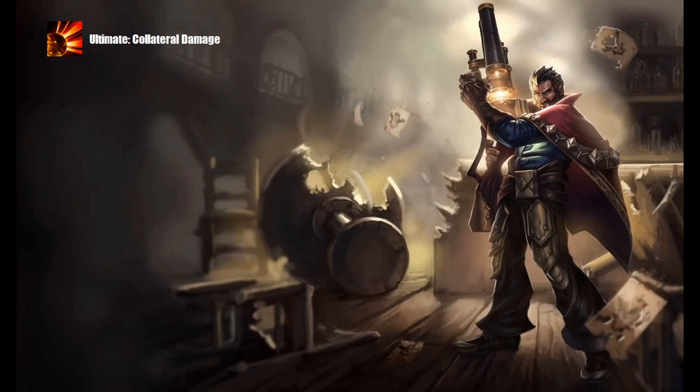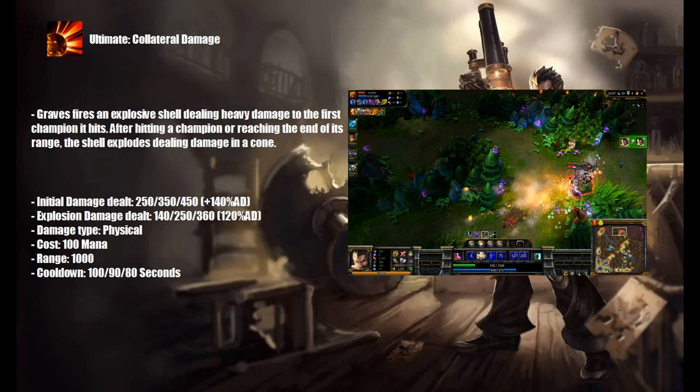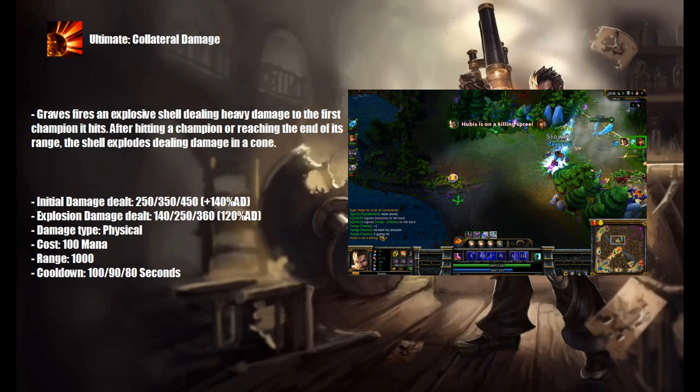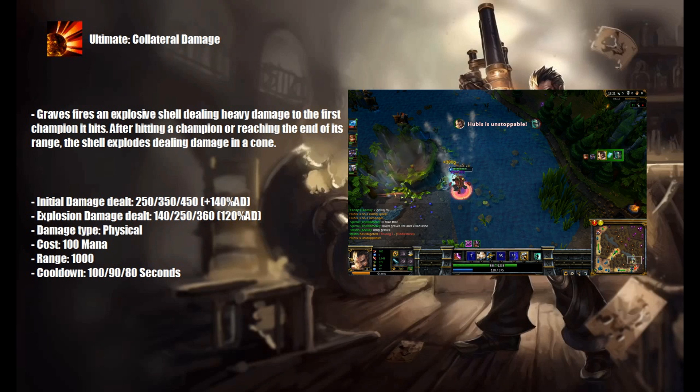And Graves' ultimate is called Collateral Damage. Graves fires an explosive shell dealing heavy damage to the first champion it hits. After hitting a champion or reaching the end of its range, the shell explodes dealing damage in a cone. Of course Graves' ultimate is the most damaging skill in his arsenal, but it can also be used in a few different ways. I explain them in more detail in my AD guide.